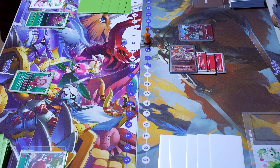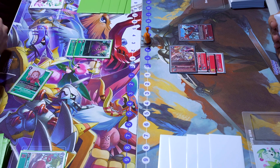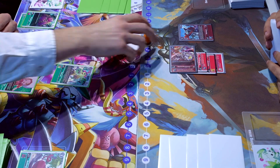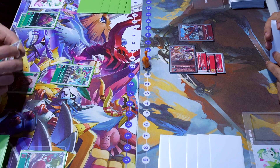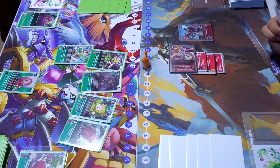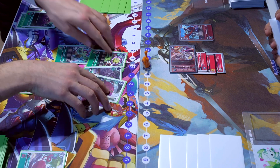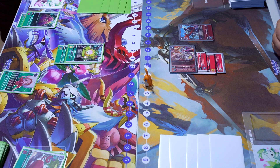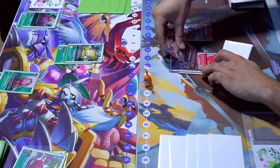Brother Voitek digivolves to the Plumelon in the back. He tries to activate the Mimi but unfortunately can't because he does not control a level five. So he plays the Palamon, looking at the top four to get himself either a Plant, Vegetation, or Fairy. He decides to get the Sunflormon and digivolves into that for two to pass turn back to Brother Juan.